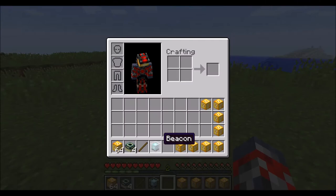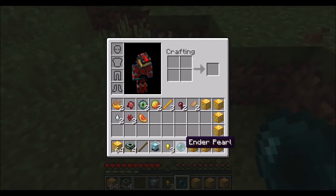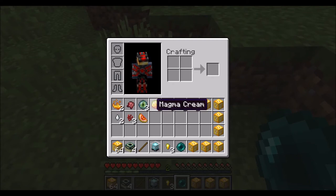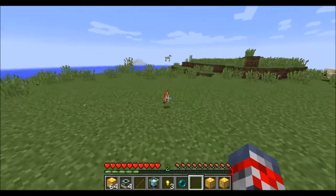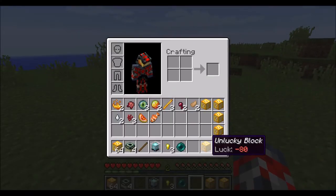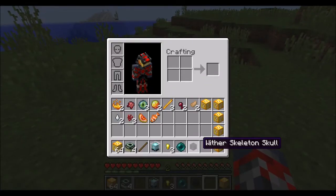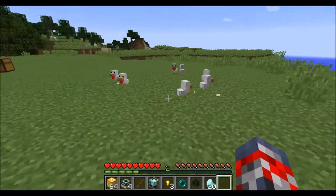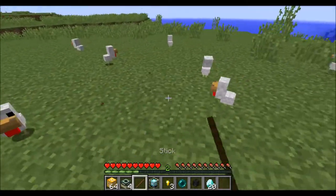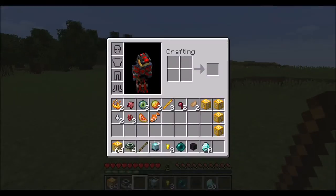With the very lucky block we got a beacon — that's really good, that would take you a long time to get. In this one we got something pretty good: ender pearls and various things to make potions with, which is not that bad. We'll do another unlucky block. We got a funny fish, and then a wither skeleton head. We'll try a very lucky block — oh my god, we got chickens and we got diamonds! 20 diamonds is amazing, that's really cool.